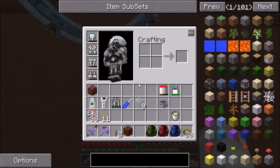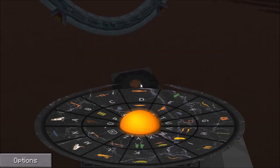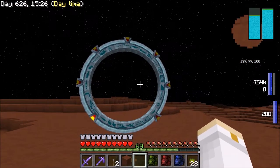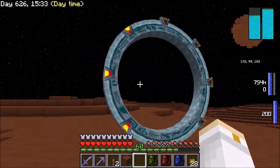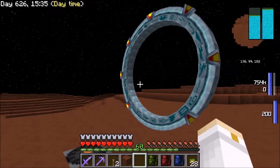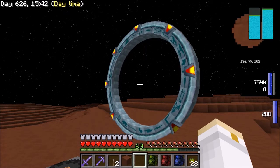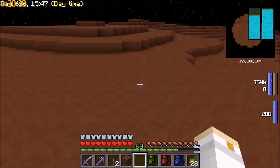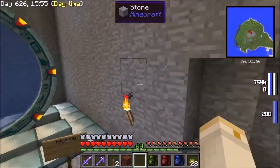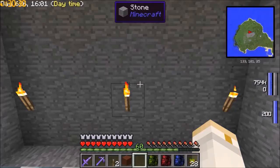Now let me make sure this works. I dial the overworld address - Z-C-P-B-N-B-A - and go. I sometimes get some weird sound problems with the portals on the moon and Mars, but as you can see it is working. There is the stargate, and if I go through I will be back on the overworld. And here I am - excellent! I now have the ability to travel back and forth to Mars.